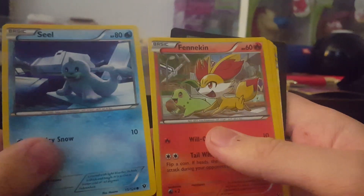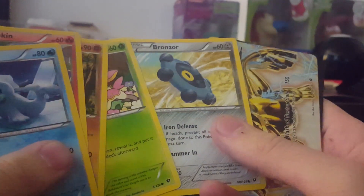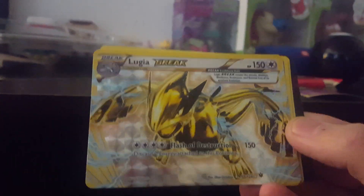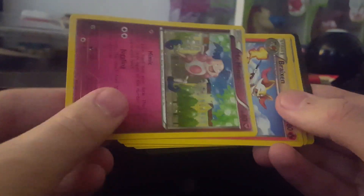Seale. Finnequin. Keeping. Tra drawer. Chromzor. Ooh, Lugia. Lugia Break? Wow. I don't really know what that is, but it looks really cool.